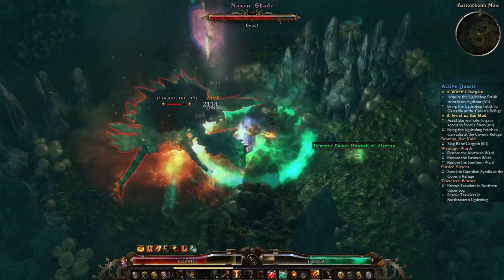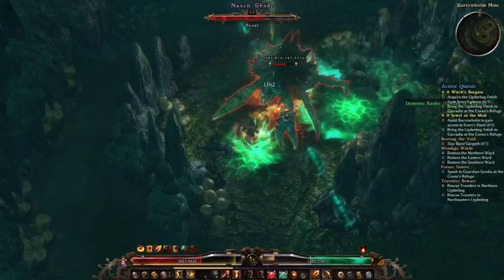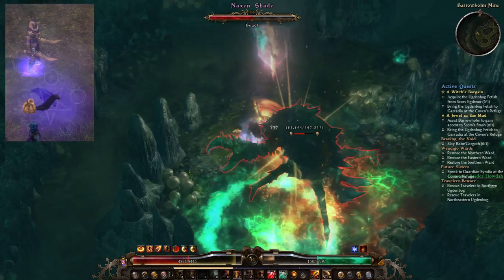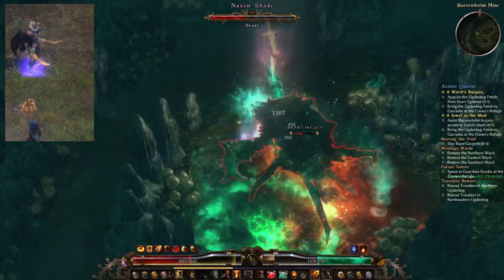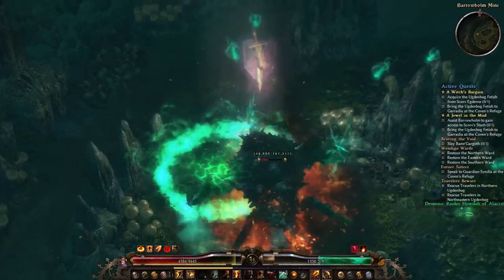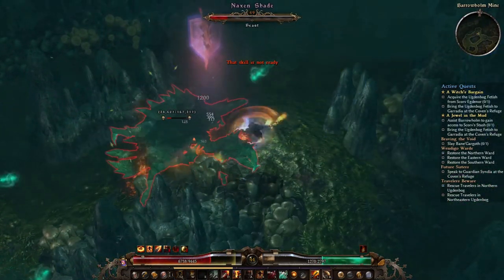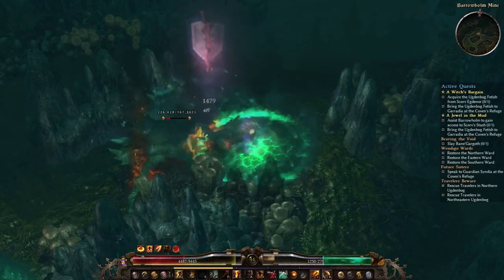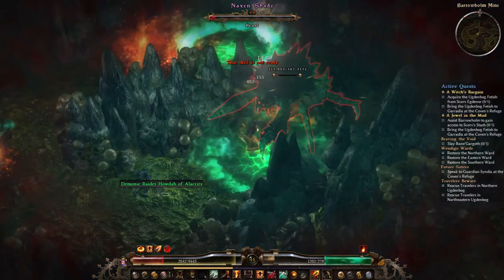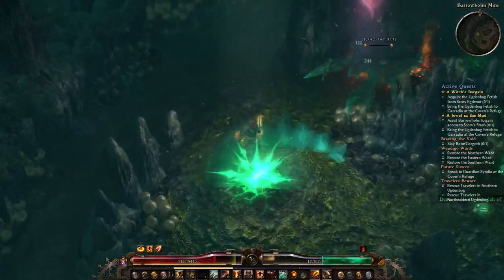Now let's get into our summons. Summon Familiar is the first ability — your little blackbird buddy. As the bird scales, it gets crit damage, energy regen, all damage increases, and health. It's got its own ability that deals lightning and electrocute damage, called Lightning Orb.